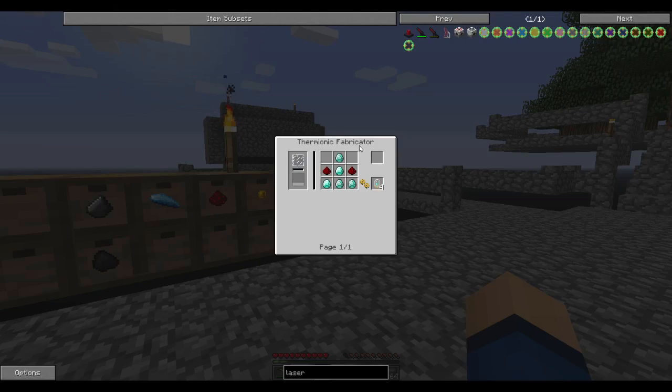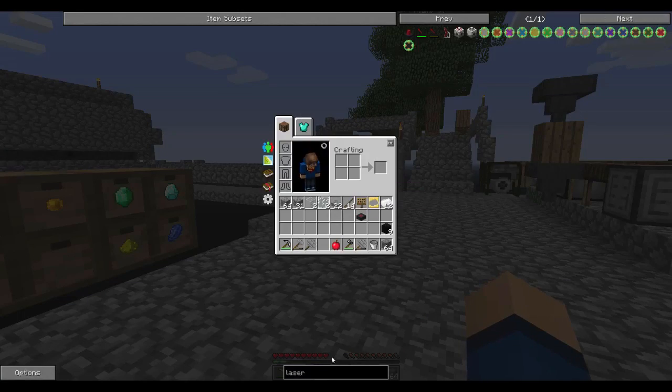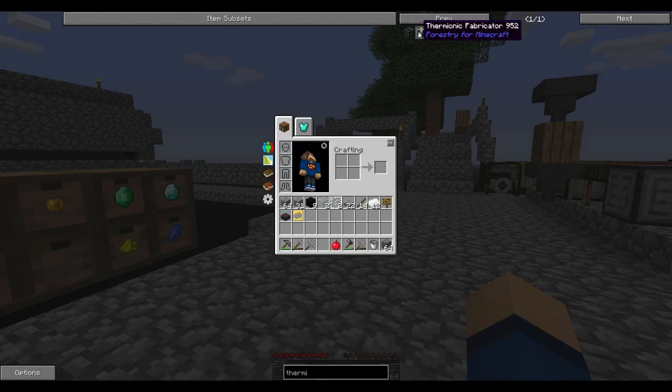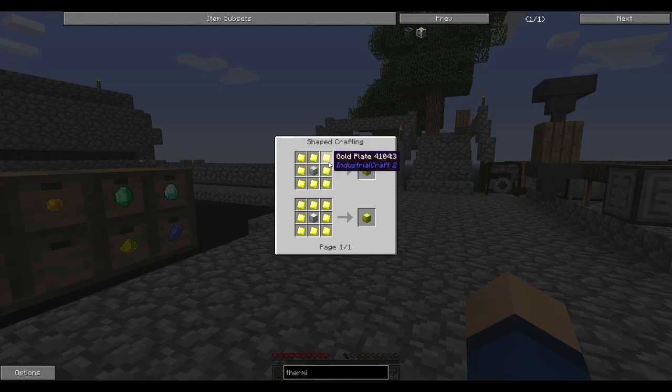Thermionic fabricator — well then. That needs a lot of gold, a lot of bronze, and silver. Eight golden plates — so that's 16 gold — and this is silver. We can use an iron chest, which is just iron plates. Okay, that's a lot of materials.